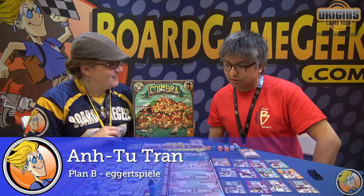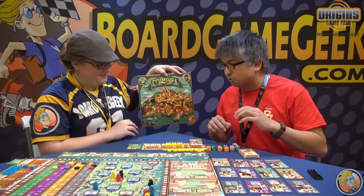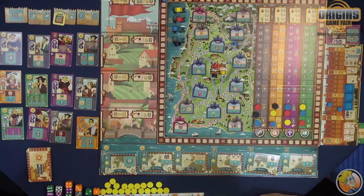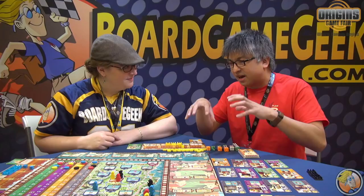I'm presenting you Coimbra here. We've already set up for the first round. Basically, this is a game where you try to influence noblemen to help you in your cause. And with this, you will mainly increase in influence among those four spheres, which are council members, merchants, clerics, and scholars.